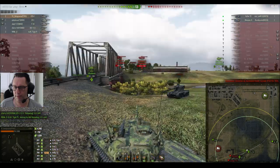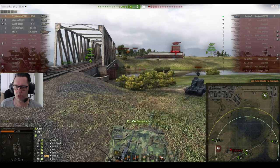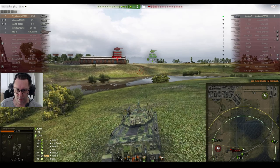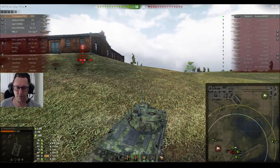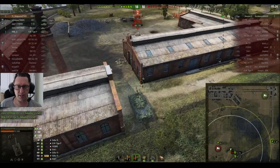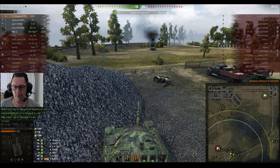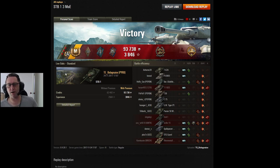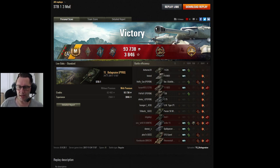He wants a couple more shots — he misses the Scorpion G. Somebody else hits the Grille for 450 hit points. There's still a thousand hit points up on the Scorpion. He takes the 65 into the Grille to eliminate that tier 10 gun, and now charges straight towards the Grille on 851 health. Up to 6245 damage — he's blocked a bit and has plenty of assisted damage. He'd love one more shot and maybe a fourth kill. He picks up the last kill of the game. Six and a half thousand damage, and he three-marked the STB-1 — that is absolutely magnificent! Ace Tanker, Bruiser, Fighter, Fire for Effect, Confederate, and High Caliber.